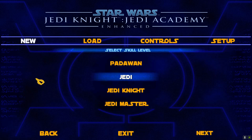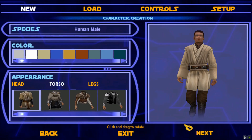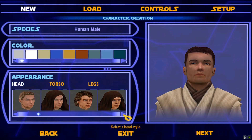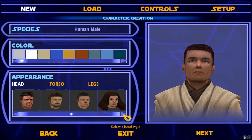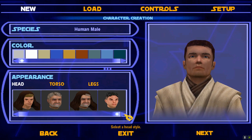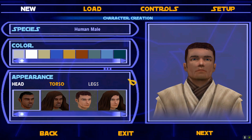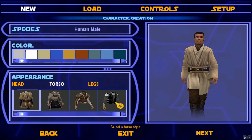While we're creating the character, we are going to start a new game on Jedi Knight difficulty. We're gonna have Jaden be the human version that looks the most like me. Look at all these other heads — you got Obi-Wan, Anakin, Lando, Old Ben, Rosh — plenty of options.